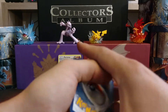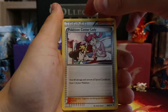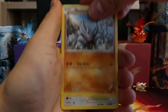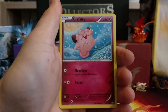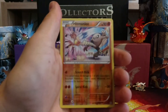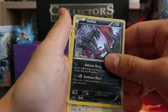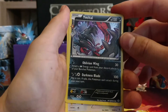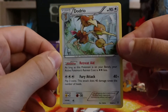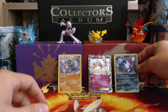Opening up this last pack. We got a Wobbuffet, Trainer Pokemon Center Lady, Trainer Clemont, Rhyhorn, Meowth, Clefairy, Pikachu. Got a Reverse Holo Hitmonlee — very cool. And our card behind there is a Holographic Evil Tool, which I think is the third time I've pulled this one — it's a very nice card design. And our Rare is a Dugtrio, Non-Holo.